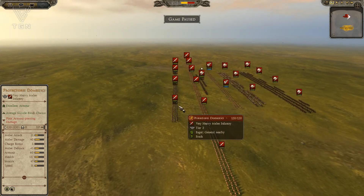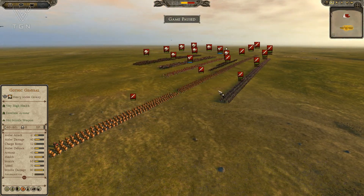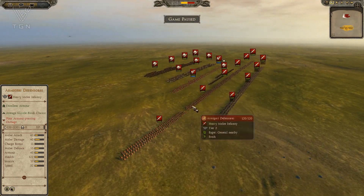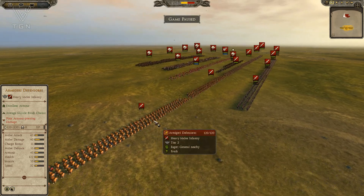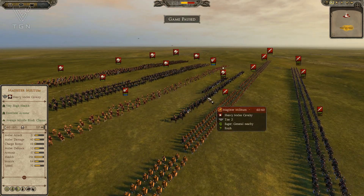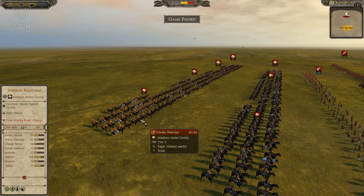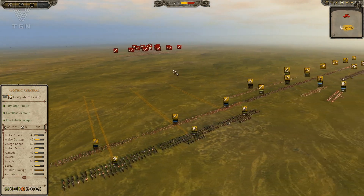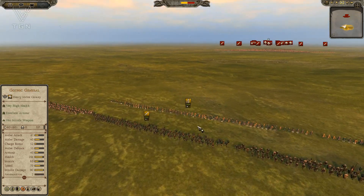Looking at Panda's army, he's got four Protectores Domestici up front — a sturdy infantry unit with no javelins. Behind them, six Armigueri Defensores, very nice units with a good mix of tanky and offensive capability, also no javelins. He's got a Magister Militum general, two Fundatoras which are slingers, three Cataphractari, and four Scoli Palatini in the back. Both armies are looking quite aggressive overall.